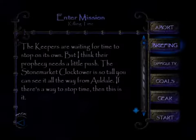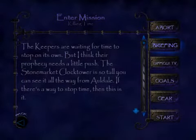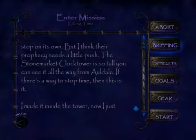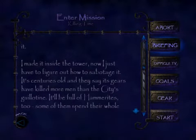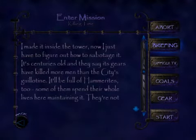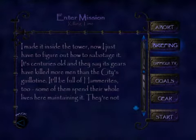The keepers are waiting for time to stop on its own, but I think their prophecy needs a little push. The Stone Market clock tower is so tall you can see it all the way from Aldale. If there's a way to stop time, then this is it. I made it inside the tower. Now I just have to figure out how to sabotage it. It's centuries old, and they say its gears have killed more men than the city's guillotine.